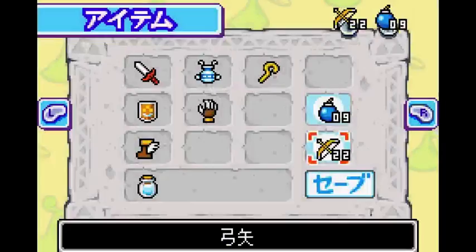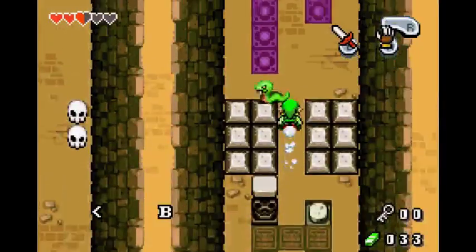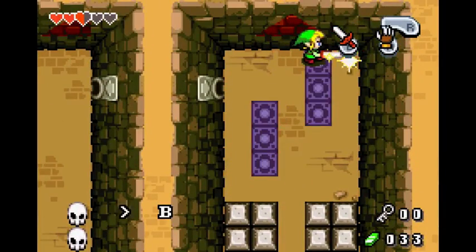Now you're going to equip the sword and the Mole Mitts. Kill these two guys just for ease.